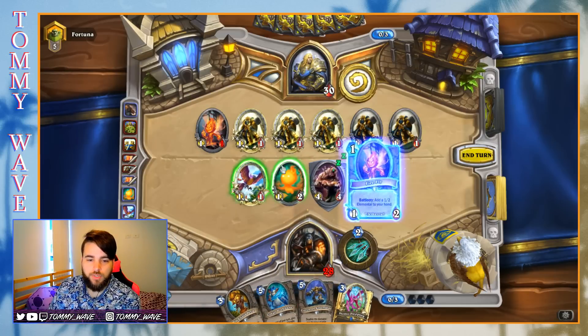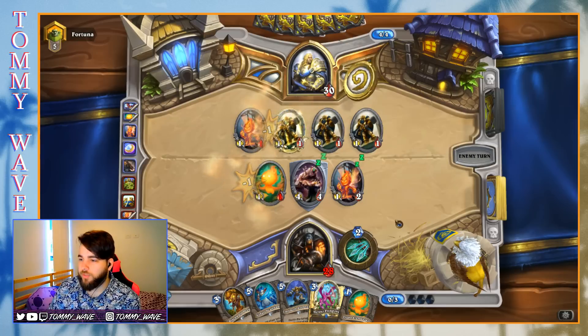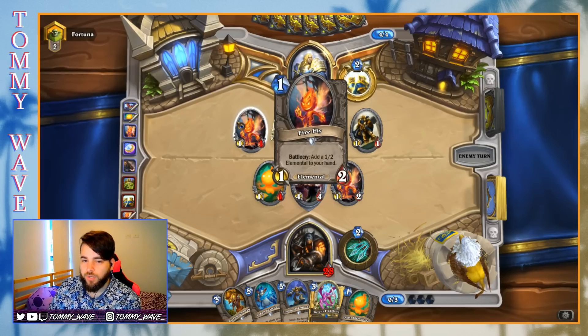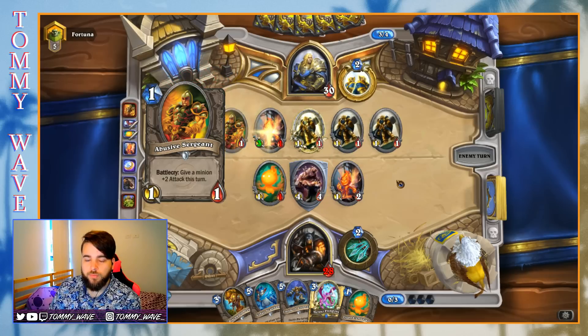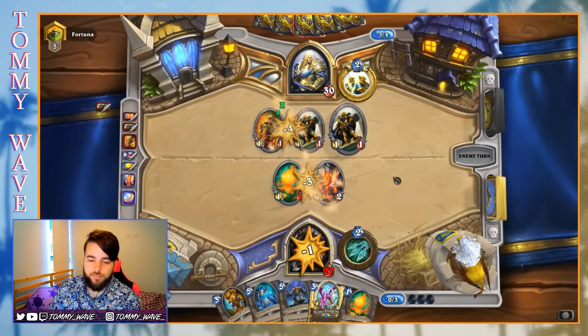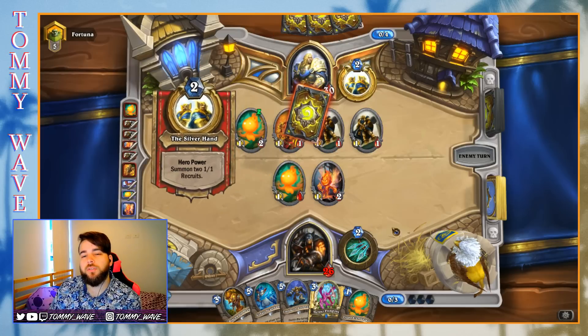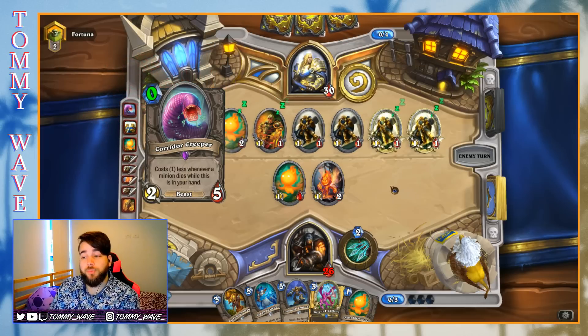I just want to get this out there. Try and kill as many Silver Hand Recruits as we can before turn five. Huffer would have been not great, because we would kill one Silver Hand Recruit and then they could just trade the Firefly for it. I really don't want them to hero power. Damn it — Reporting for duty. Creeper, oof.